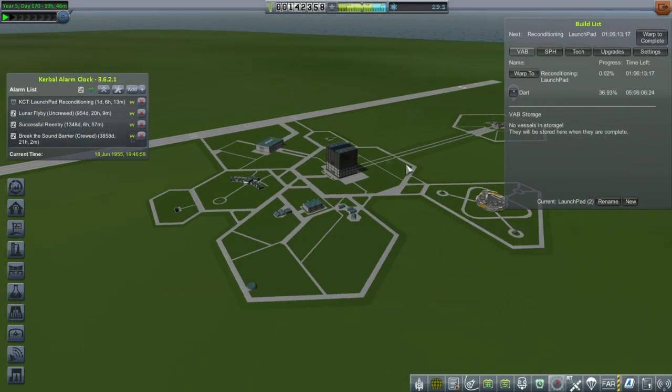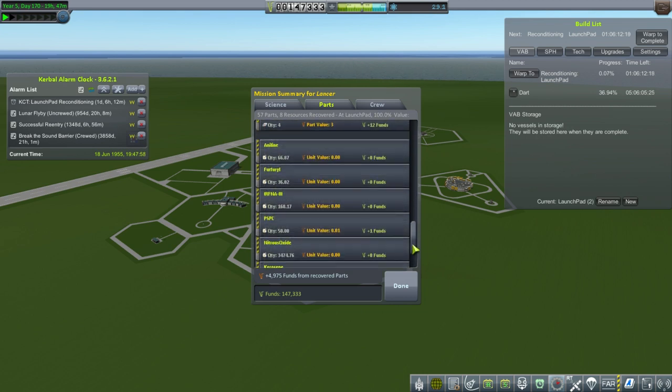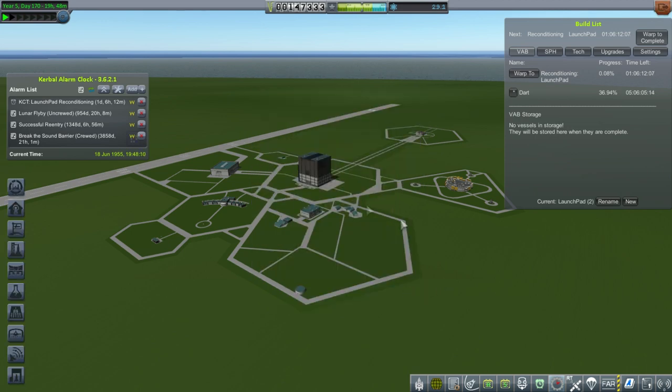I'm back in the program — I tried to quit out ASAP. It says Lancer landed on the launch pad, and I don't think that's a situation where we can fly it. Something just sort of disintegrated — I don't know what happened, there was some glitch for sure. I guess we'll just have to bite the bullet and recover it. It says reconditioning the launch pad already — so that's not going to immediately fly. Looks like we got the funds back, actually.